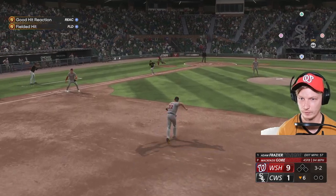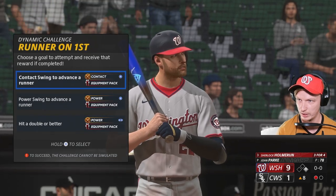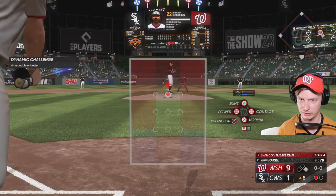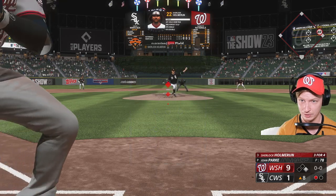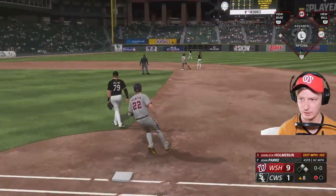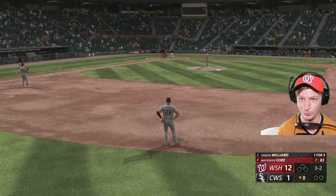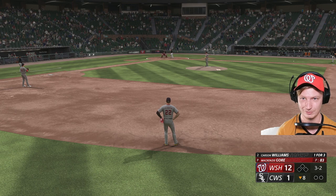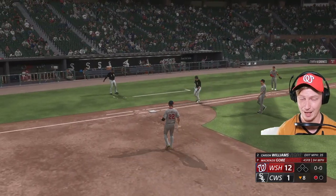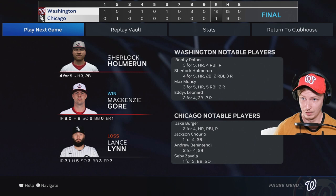Ground ball right side, home run, first one up. I've been using normal swings, not power swings — normal swings are working nicely for me. Shouldn't have swung at that, but that was perfect. Do I care about the equipment pack? No I don't. What a win — look at this, 12-1. All they had to do is play fundamentally sound baseball. Four for five.